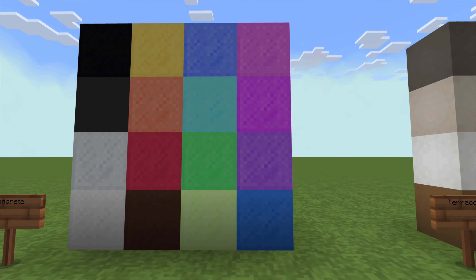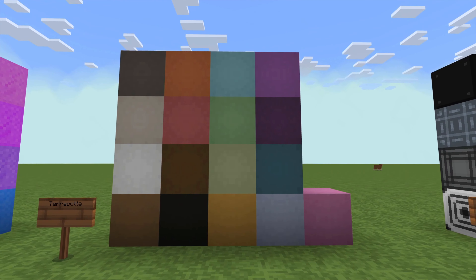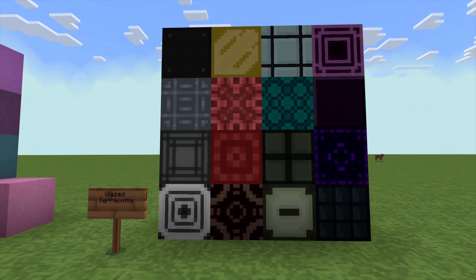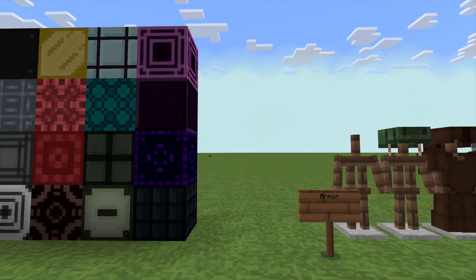Concrete looking good. I actually like the terracotta — how it's got kind of like a circular pattern with very light detail hidden in there. That's kind of cool, I can get on board with that. The glazed terracotta — eh, not sold on these ones. They're not very vibrant, kind of dark.